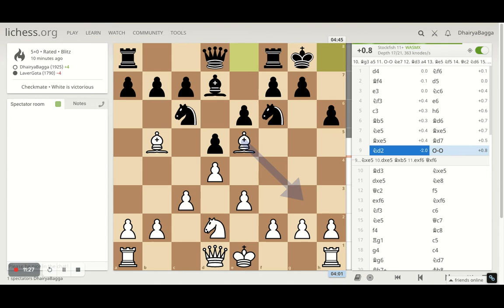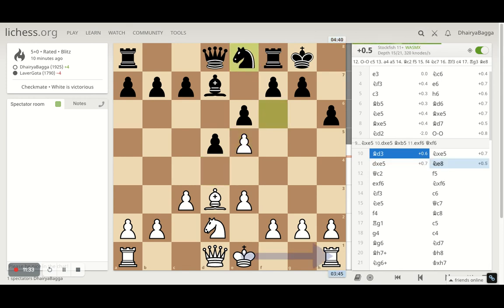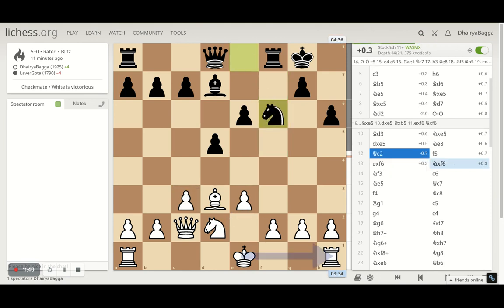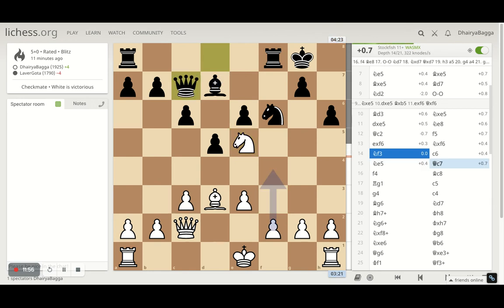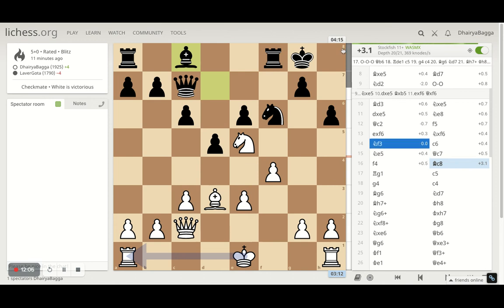But instead my opponent castles, which gives me an opportunity to bring my Bishop back. I got it — he takes, I take back with the Pawn. Knight goes back to e8, the only square for the Knight to save itself. Here I just got my Queen on c2. Opponent opens with f5, which is bad because en passant can happen and I take on the Pawn. Then I get my Knight on f3, trying to consolidate. Knight goes to e5 — right move there. Yes, I can play f4 and that's what I do, defending the Knight because Knight is pretty strong there. He goes Bishop back to c8, which was a bad move because you're just blocking your Rook connectivity and getting your Bishop undeveloped.